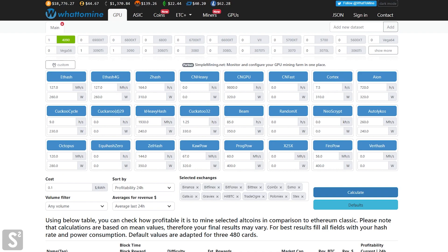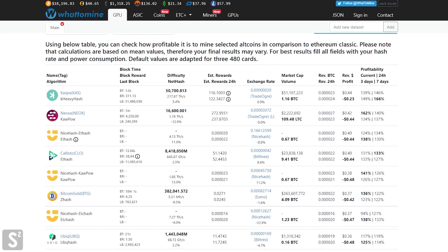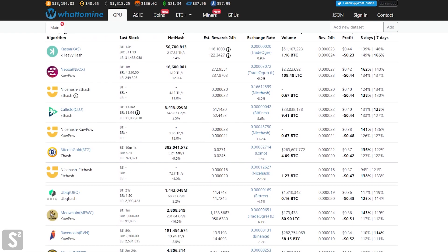GPU mining isn't really dead but you have to have the top gear to be profitable. When we input the figures for a 3090 Ti, Casper is very unprofitable, and then you have Nyexa, Castillo, and a bunch of NiceHash profit-switching coins. Right now it's not going to be profitable, but we could see profitability in the future. First, I want to talk about FPGAs.